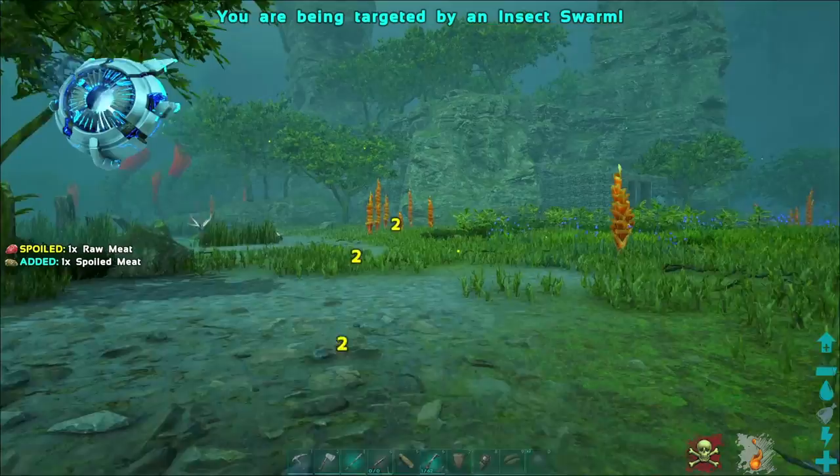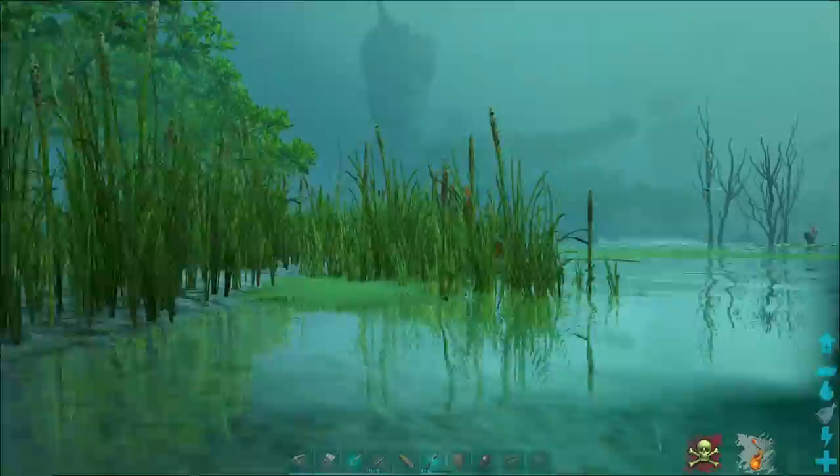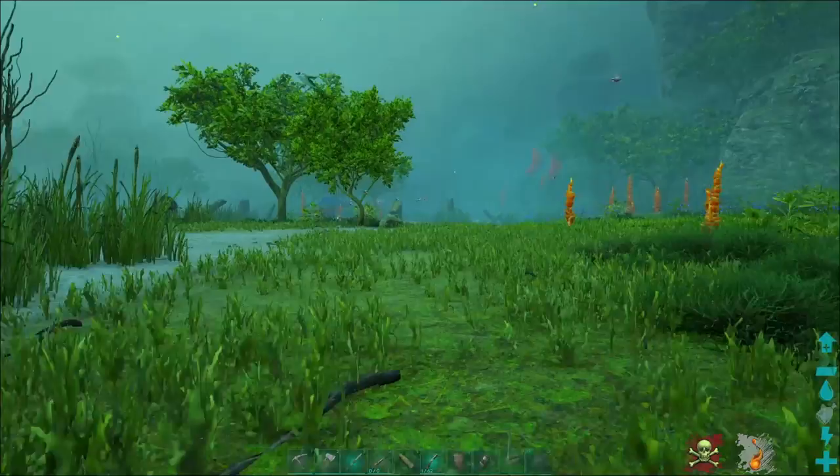While the attacks don't do a lot of damage they can add up rather quickly. The easiest way to deal with insect swarms right out of the gate is simply to stand in water. Insect swarms are incapable of targeting or attacking you as long as you're standing in water, and since this is the bog biome, water isn't exactly hard to come by.